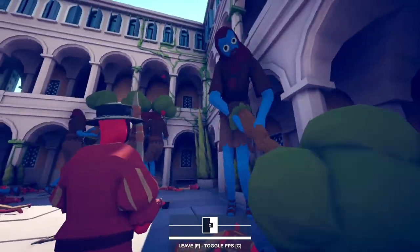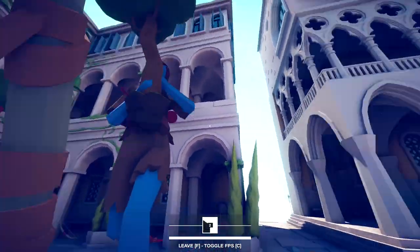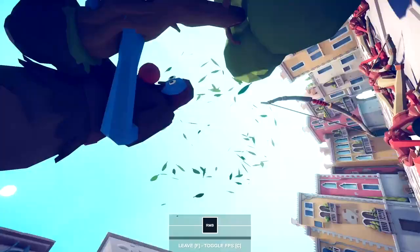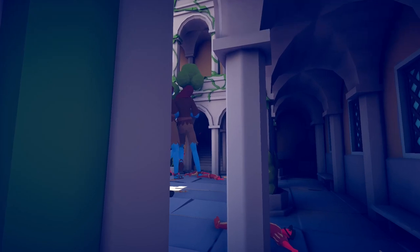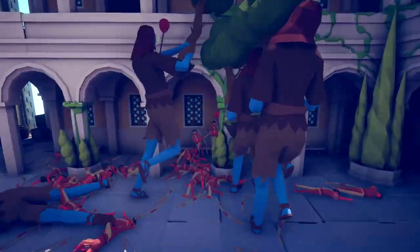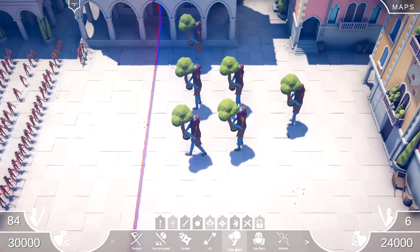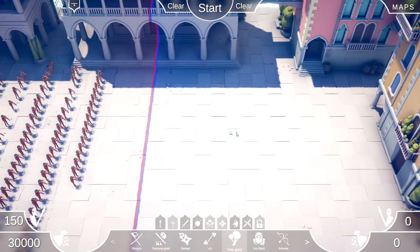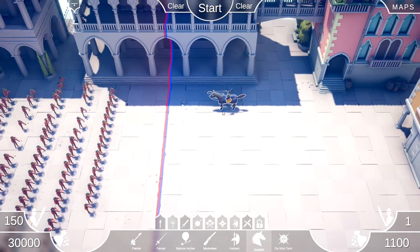Okay, let's get him with a cheap shot. Yeet! Oh! I think something terrible has just happened. Okay, we got the idea. Alright, so get this — we're not gonna do giants. We're gonna do... jousters. Flying horses.